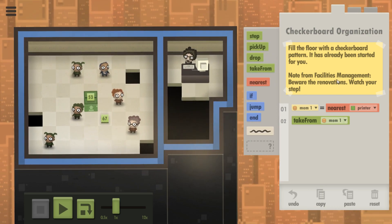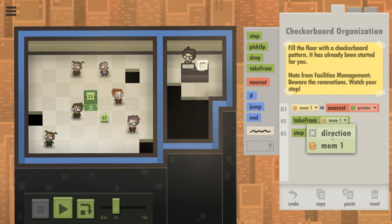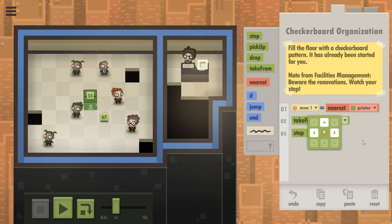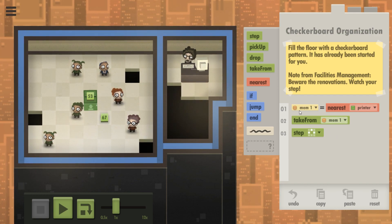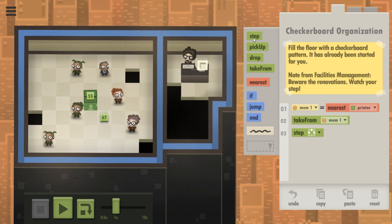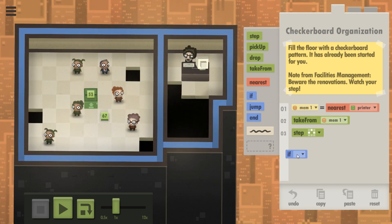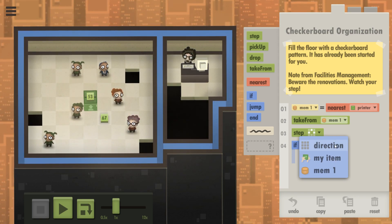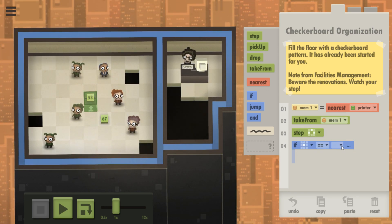First, I need to step up, right, or left — I don't really care which one. This probably will help with the optimization. And then step... If my tile is now... Oh wait, I can always do that.